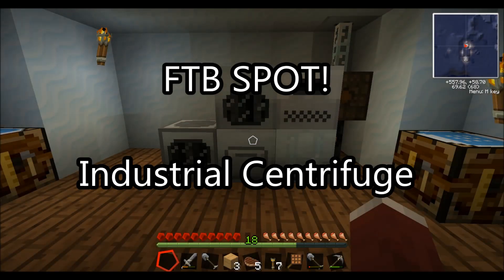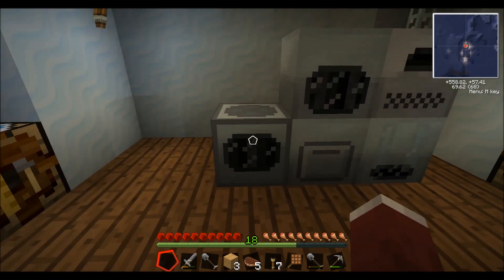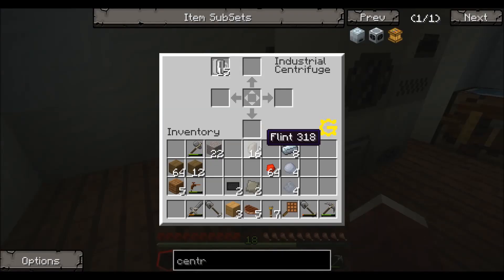Hello everyone and welcome back to the FTB Spot. Today I'm talking about the Industrial Centrifuge. It is one of the new GregTech items and I have it right here. If you right click on it the interface looks like so and you can see the GregTech symbol right down in there. Now this interface is a little bit different than all the other ones that we have seen, so let me explain it really quick here.